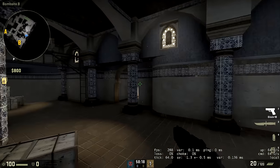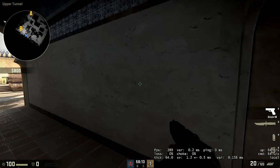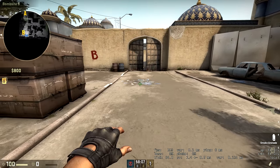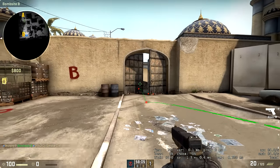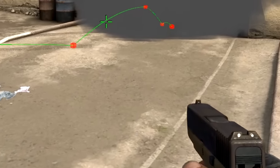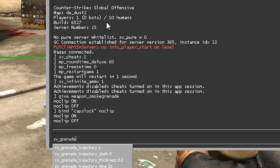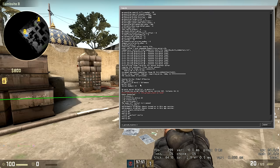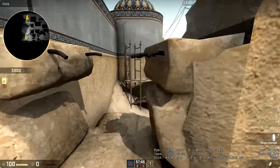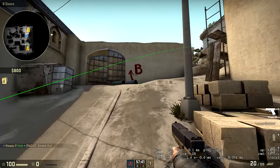Pressing caps lock lets you fly through walls and move quickly around the map, and pressing it again returns you to normal. That's the bare minimum you need to practice grenades. If you want to see the path the grenade takes, there's a command for that: `sv_grenade_trajectory 1` to enable it, or `sv_grenade_trajectory 0` to disable it.